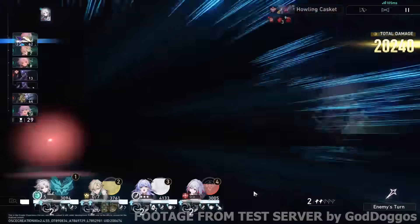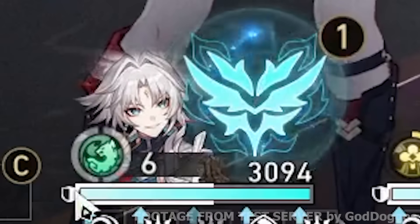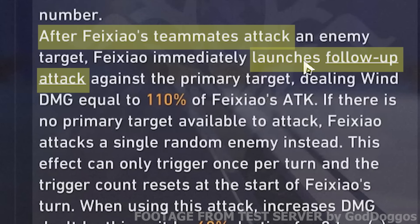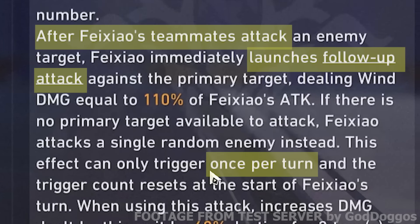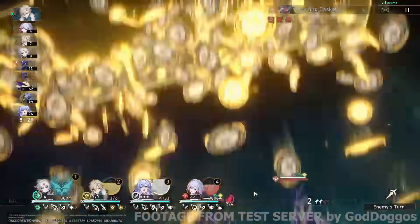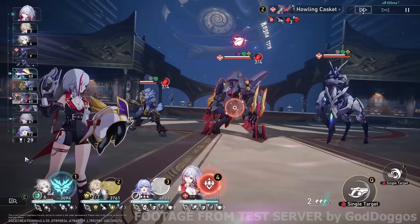Here's the first thing. I've attacked right there, and notice how I have my follow-up attack by Fae Xiao triggered just then. That is from a talent right here, which says after Fae Xiao's teammate's attack, she launches a follow-up attack. This can only be triggered once per turn, though. What happened there was Ruan Mei used her talent's counter-attack — I mean the follow-up attack. That counts as an attack, so we launch a follow-up attack by Fae Xiao right there.